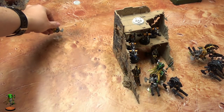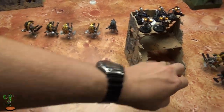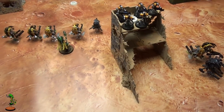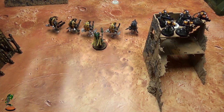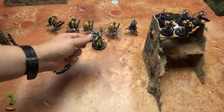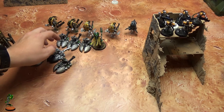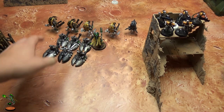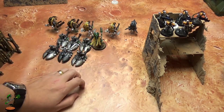So you can bring them out. I would always advance the Cryptek - but if you're in Nephrekh you don't need to because you get an auto six advance, so you'll always be able to keep up with the Tomb Blades. Then you can bring out the big guns - these are what your opponent wants to kill. These will be your opponent's target number one: your Destroyers.